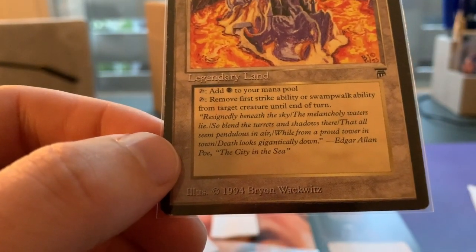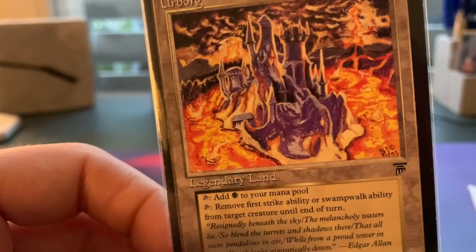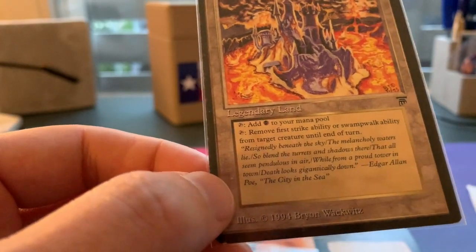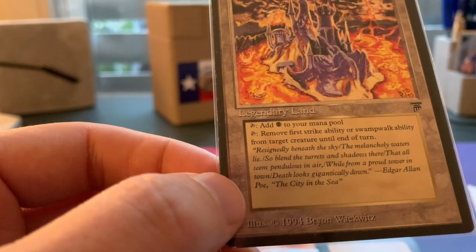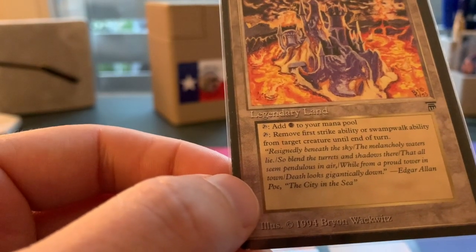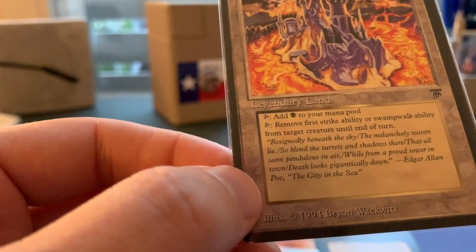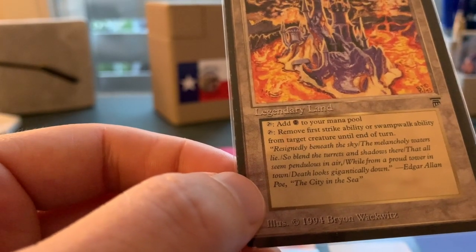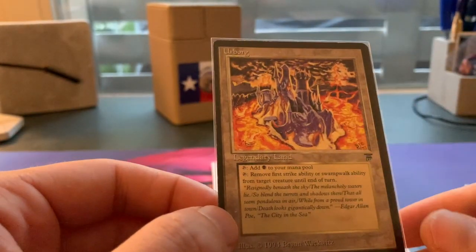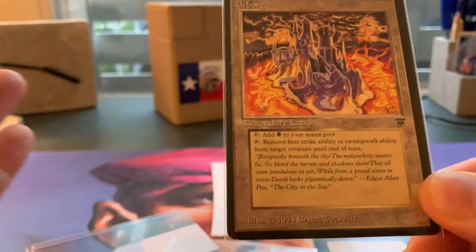Let's see who's the artist here — that's Brian. Wow, Brian, you did a fantastic job. I'm really happy to have this in my collection. And let's see the flavor text: 'Resignantly beneath the sky, the melancholy waters lie. So blend the turrets and shadows there that all seem pendulous in air. While from a proud tower in town, death looks gigantically down.' Oh, it's an Edgar Allan Poe poem — The City in the Sea. Don't you just love that about old school? You've got a poem on here by Edgar Allan Poe on a magic card. Fantastic.